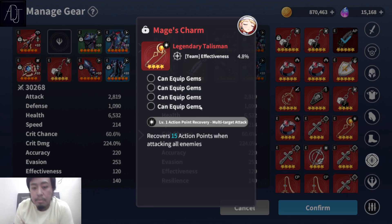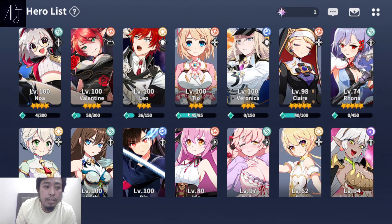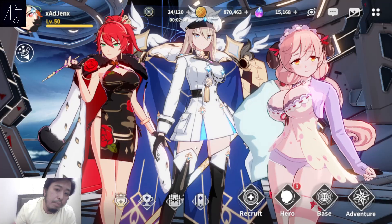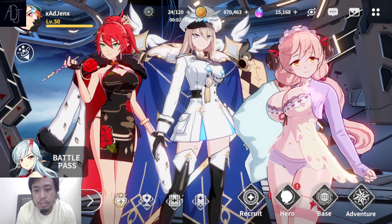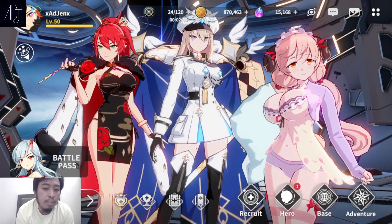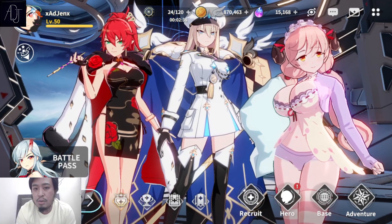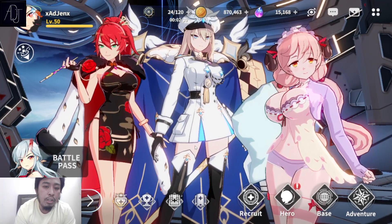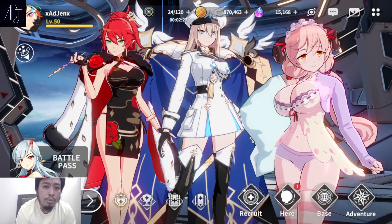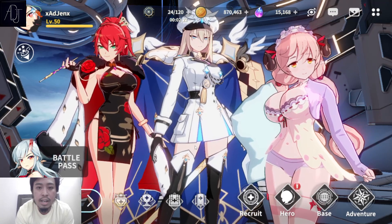There you go guys, that is all about AP gears and CP gears — the difference between AP and CP. AP gears are best used for arena or PvP, and CP gears are best used for PvE. I think that's it for today. I hope you enjoyed this video, please leave a like and subscribe — I'd really appreciate it if you could help me grow my channel. Thank you to everyone supporting my channel, I appreciate every one of you. Until next time, peace.